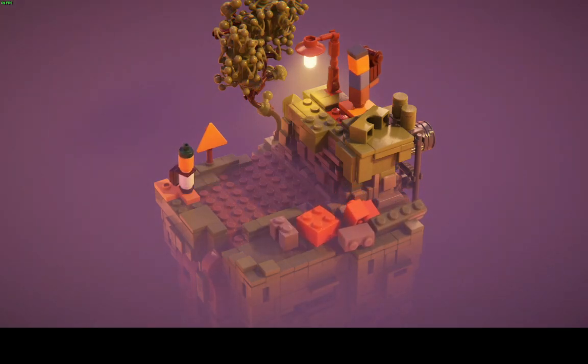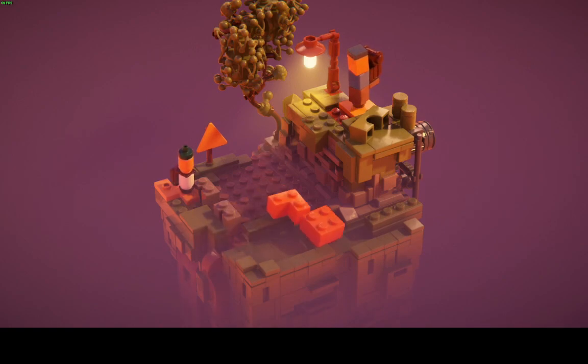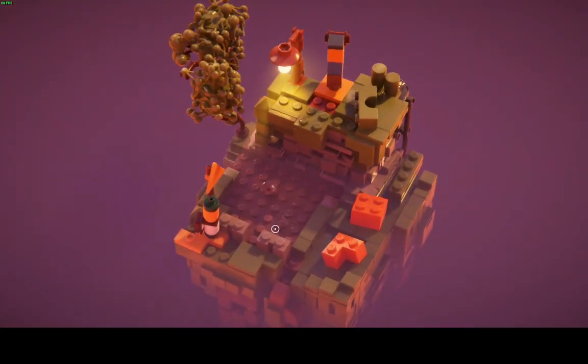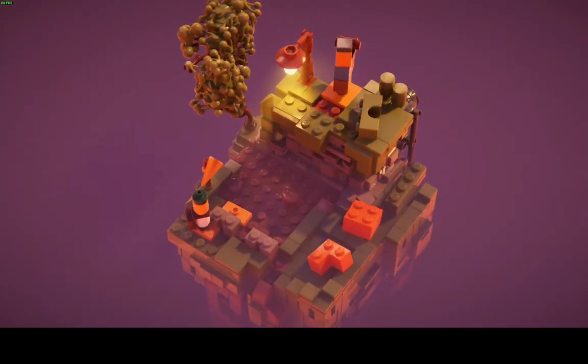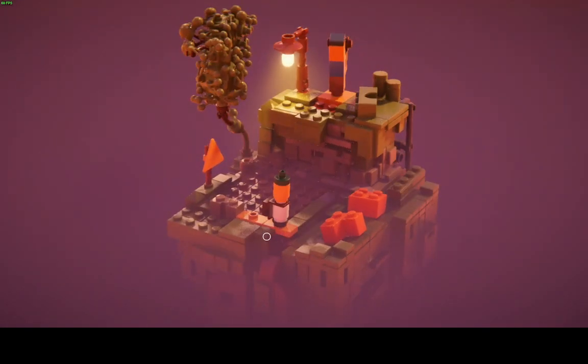It looks like we're going to have to make a path. It's kind of cool how you can make the little bricks interact and stuff. Do something like — well, how would you? I don't know, I'm just going to do it. And then that won't fall apparently.